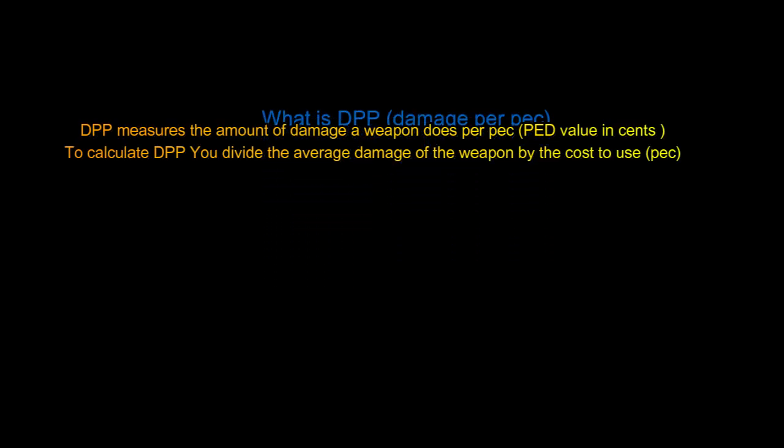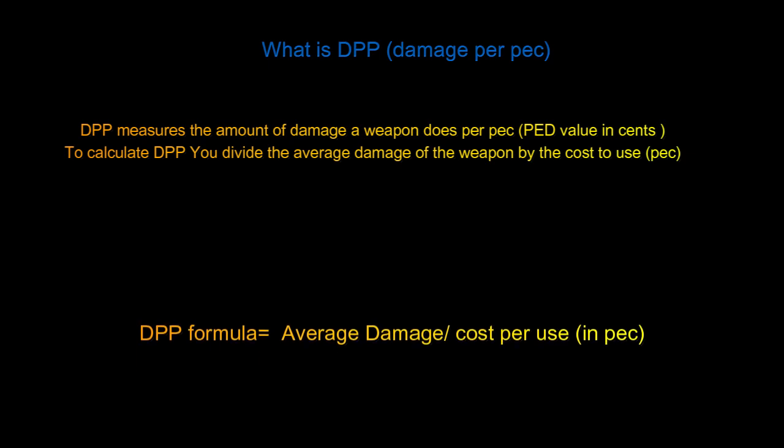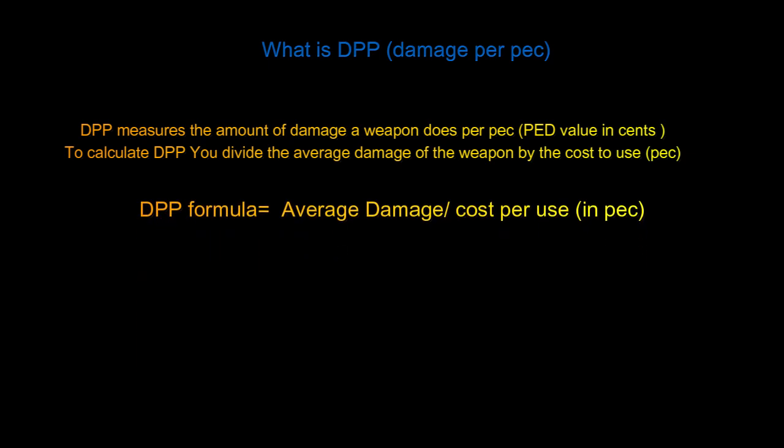So what is DPP, also known as Damage Per Peck? Damage Per Peck measures the amount of damage a weapon does per peck. Basically it's Project Entropia Dollars but in cents. To calculate DPP you divide the average damage of the weapon by the cost of use.